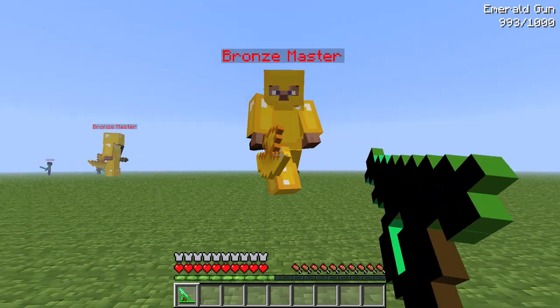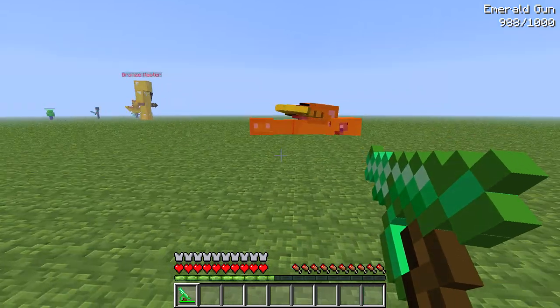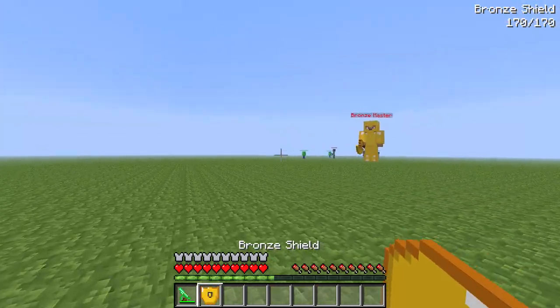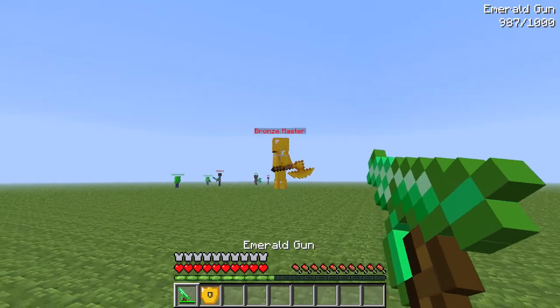They're really strong with this gun, anyway. When they die, they drop a bronze shield, even though they weren't using a bronze shield. Hit things from afar.